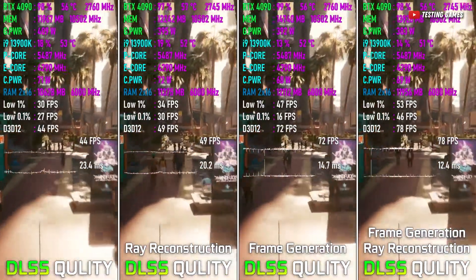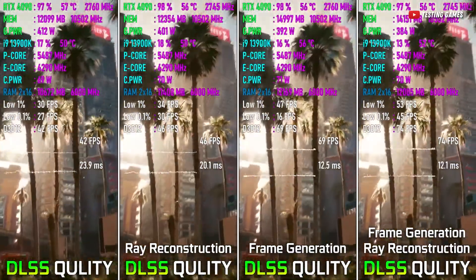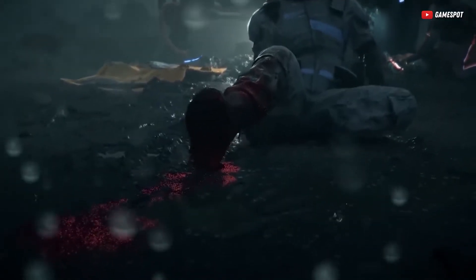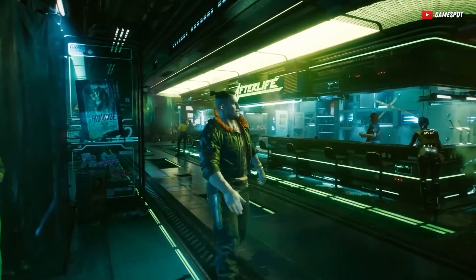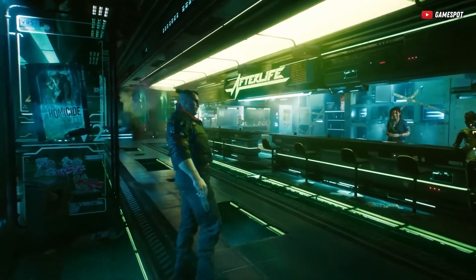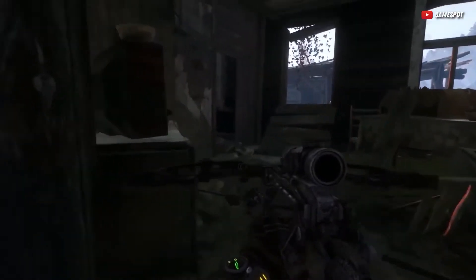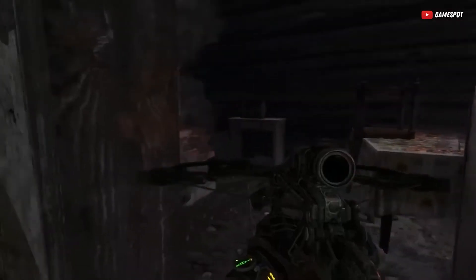Just look at the significant improvements between all DLSS versions so far. With DLSS 3.5, the GPU only renders 1 out of 8 pixels that appear on screen, while DLSS predicts, generates, and upscales the rest of the image — that's 7 out of 8 pixels. Simply put, 87% of all pixels on screen are generated by DLSS.